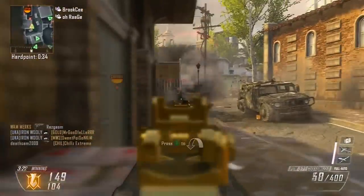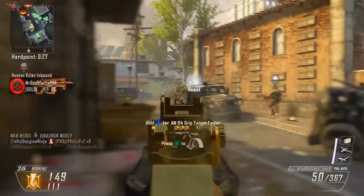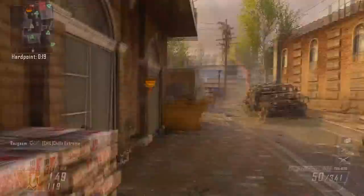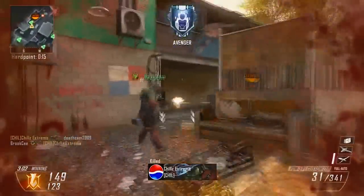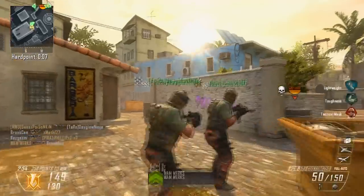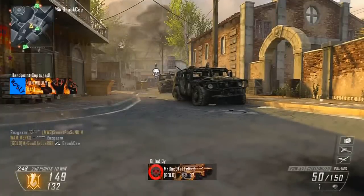That gave us most of the hardpoint time for the first base, which is one of the main hardpoint locations on this map. There's a nice little wall bang assist there. If you are serious about playing hardpoint, especially in league play, you are going to want to use a Guardian because it's a massive boost to help your team — it's just like having a juggernaut in a corner that doesn't move and constantly fires. Definitely use that.